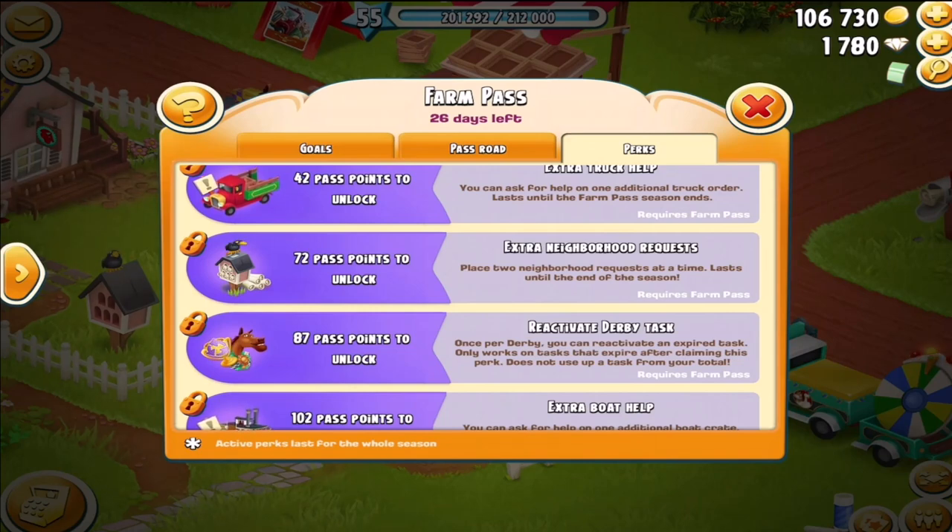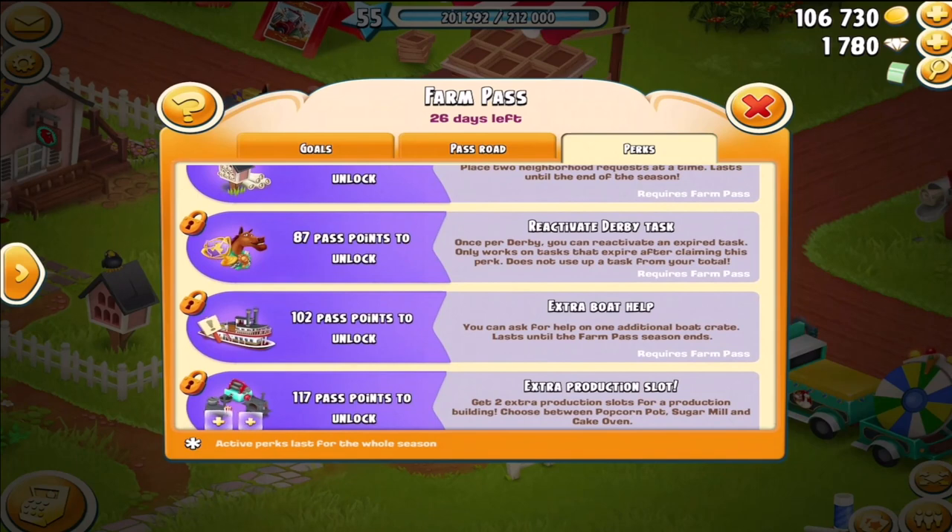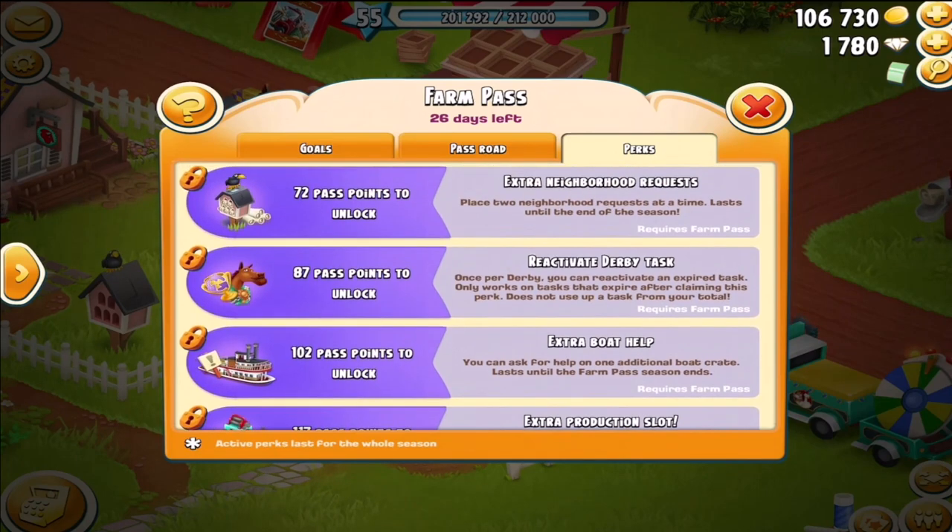One of the perks is an extra neighborhood request — you can place two neighborhood requests at a time instead of just having one on your neighborhood request board. And this is one that a lot of people like: reactivate a derby task. Say you've let one expire on you, you can reactivate it. This only works on tasks that expire after claiming this perk, so if you have one expire before the perk, this perk is not going to revive that task.